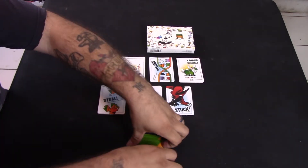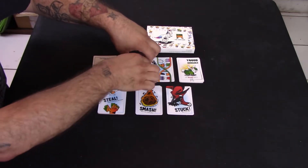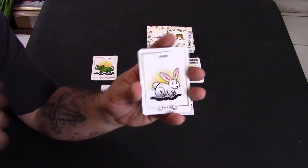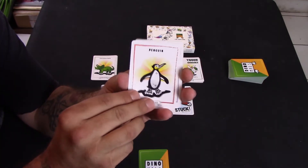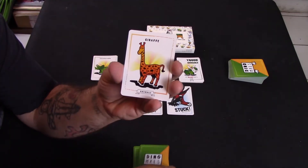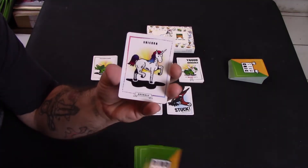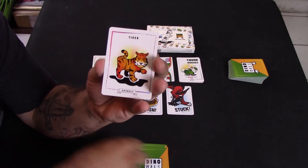There are also six different animals: a hare — a little bunny rabbit — a penguin, a little red panda, a giraffe, a unicorn, and a tiger.